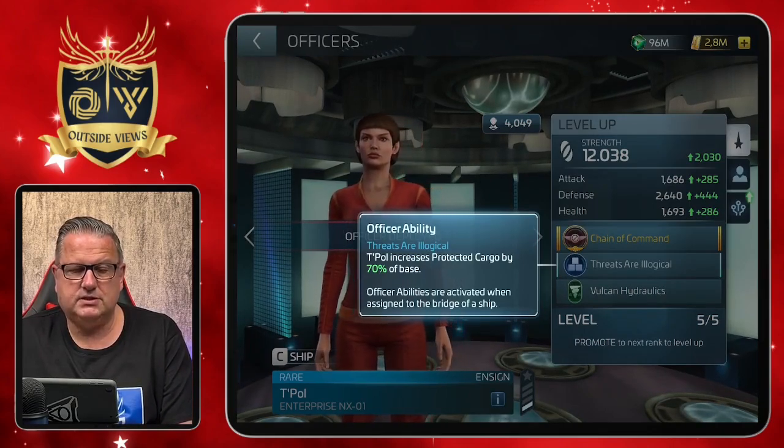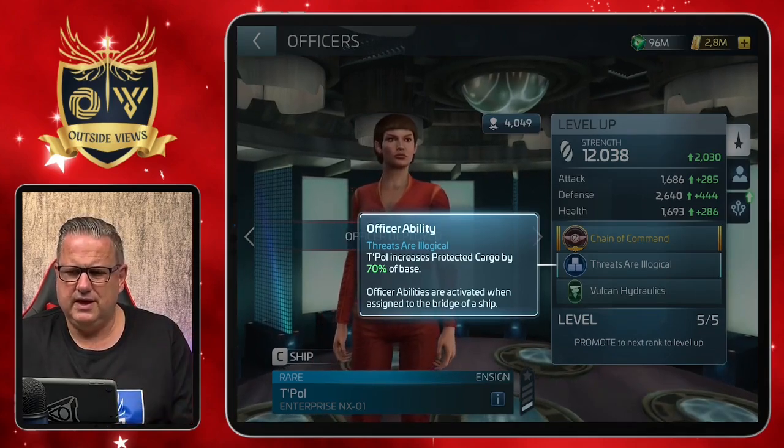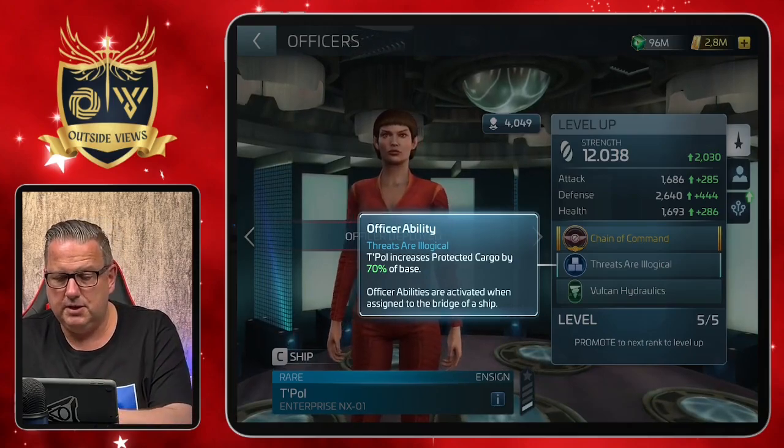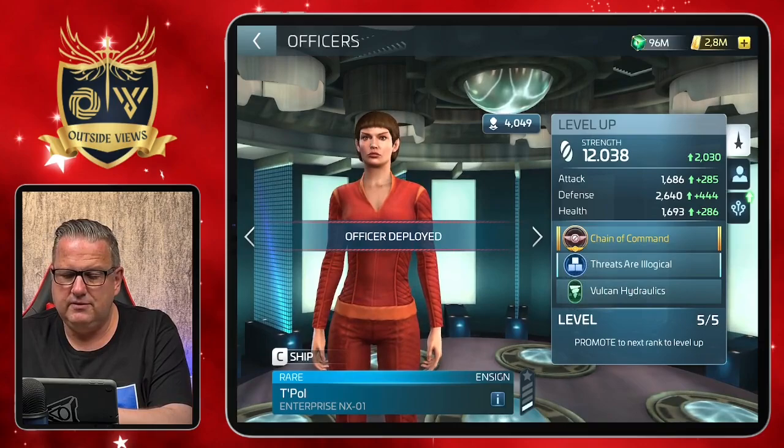The officer ability is called Threats are Logical. T'Pol increases protected cargo by 70% of base, so you can use her for more protected cargo. I have a lot of officers for that on my ship already, so I'm using her below deck on one of my ships.